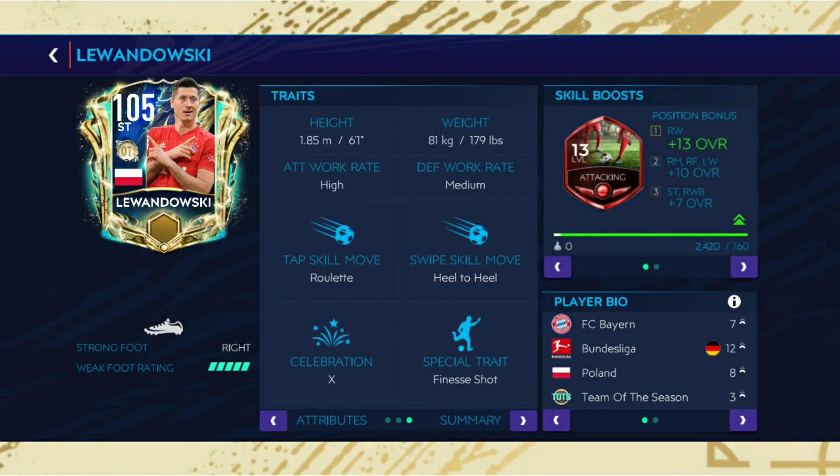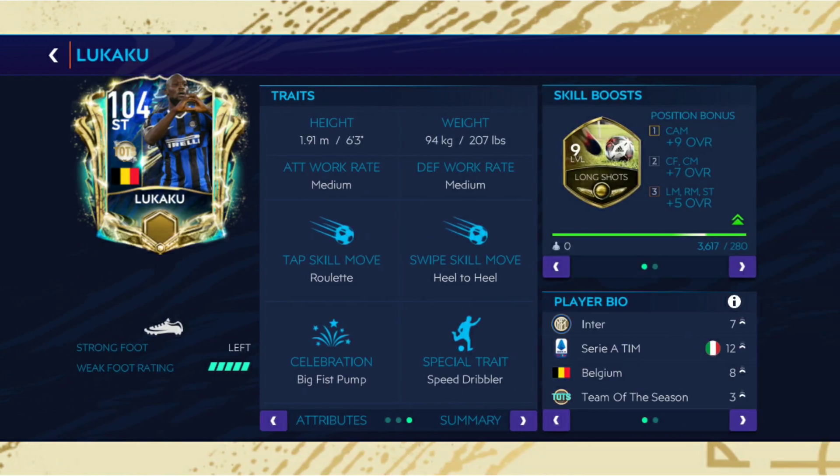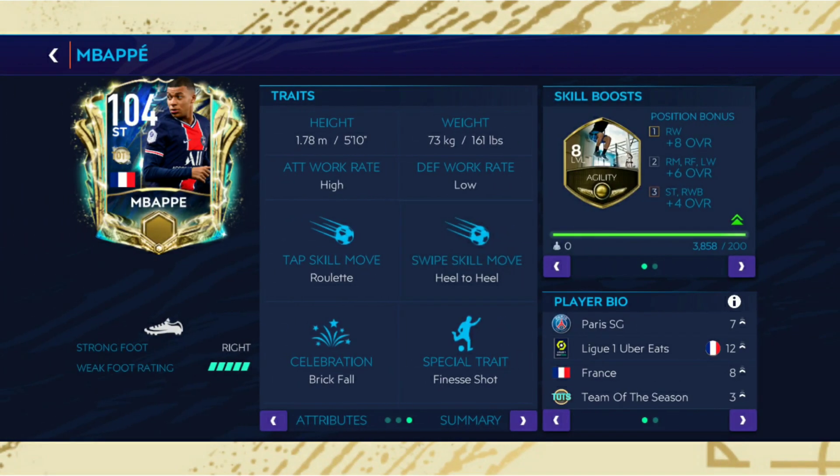First up, our first starter: Robert Lewandowski comes with the heel-to-heel and attacking skill boost. Second card is Lionel Messi — again heel-to-heel and second striker skill boost, pretty straightforward. Romelu Lukaku comes with a long shot skill boost to boost up his acceleration, just to make him an overpowered card. Next, the 104-rated card Kylian Mbappe comes with heel-to-heel and agility skill boost.